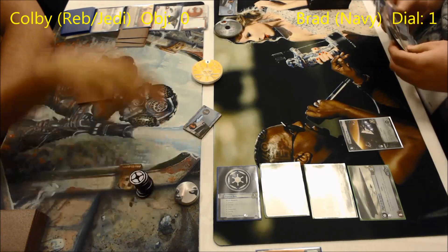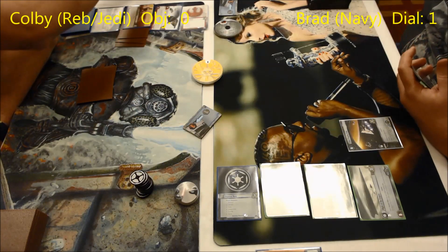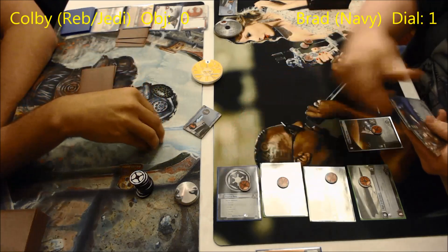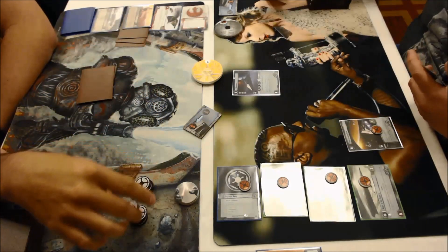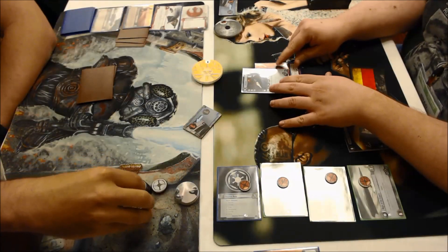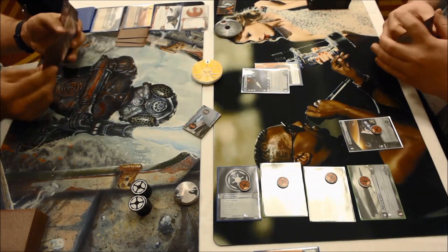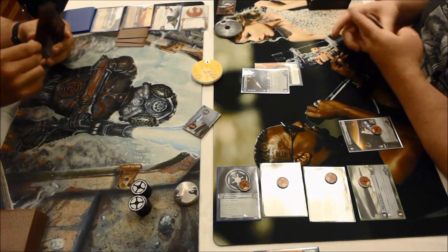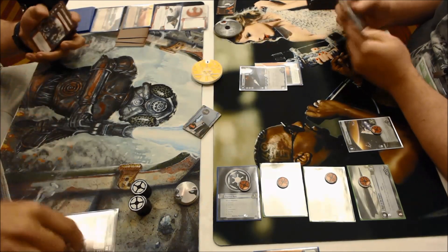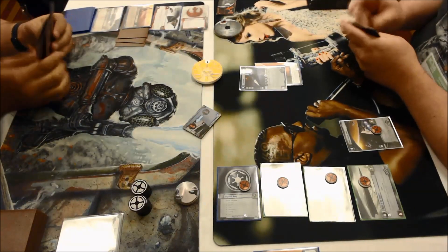We'll see how quick a start the light side can get here, because he's got all kinds of edge stuff between Hero's Beginning and Hoth Ops. If he plays something like Rogue 3 on turn one and gives it a pilot, this could be a very quick game. We've got a Fleet Staging Area and Chimera. Brad is going to commit Chimera to the Force and take balance there.